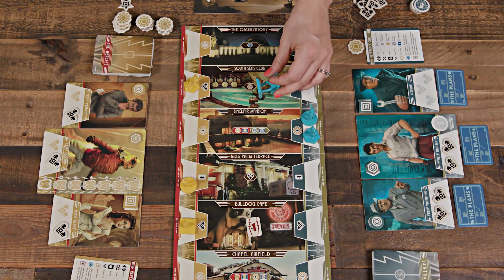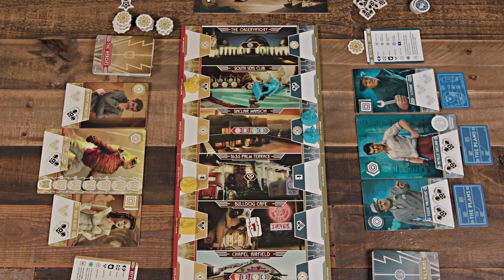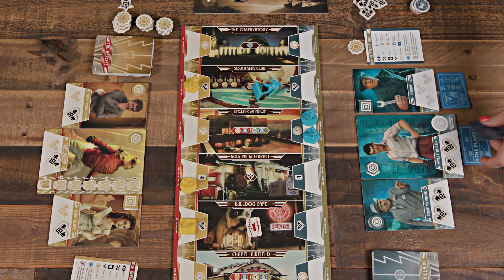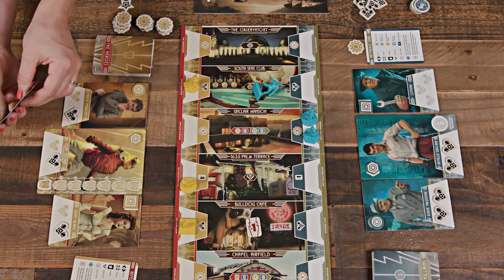If they must discard when they have no grit remaining, the character is knocked out. Knocked out characters lay their figure down and flip their plans card face up. If it's a decoy, it remains face up. If it's the rocket blueprint, the opponent immediately takes all three plans and hides them amongst their three characters. Knocked out characters can't use actions or abilities, and on their next turn, the player must use one card with the character's symbol to stand them up, ignoring any abilities or actions on that card. That character can still use cards to take further actions on that turn.